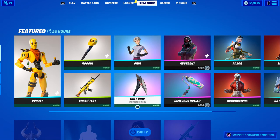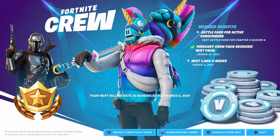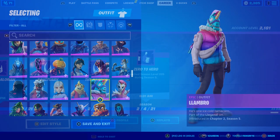Remember, you don't get your V-Bucks right away. If you signed up for the crew, you get them on your billing date. For example, mine says next 1,000 V-Bucks March 2nd — so two days away. You get the skin separately and then the V-Bucks after that, or whenever your billing date is.